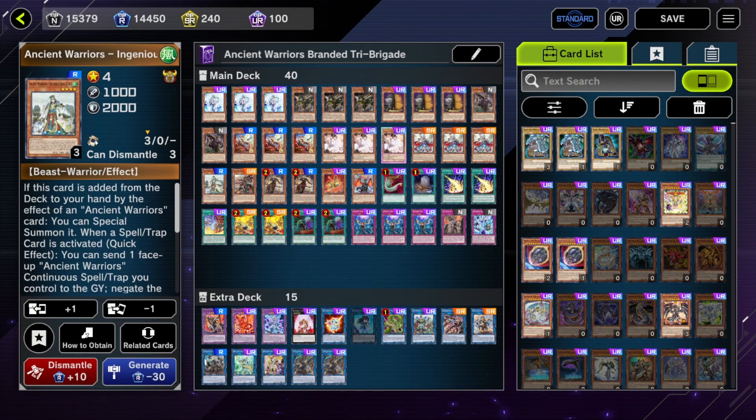You can bounce back a Barrier Statue — fun fact, Jugu Kong is a WIND monster, so you can add it to your hand and then special summon it under a Barrier Statue, bounce the Barrier Statue back, and then still combo afterwards.